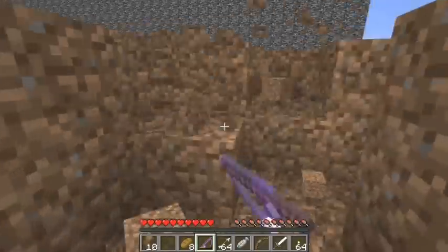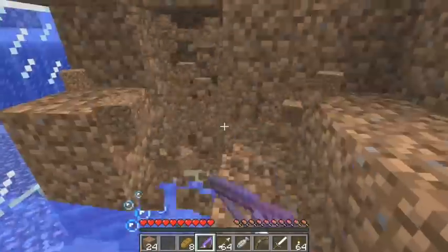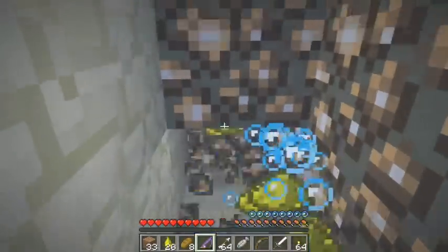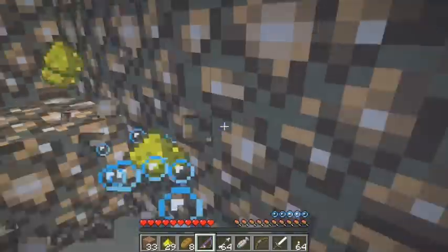First we get a few blocks and set Glowstone. You want to get Glowstone instead of torches because you can place the Glowstone under the motor to disable the spawners. You don't have to get through an air pocket.